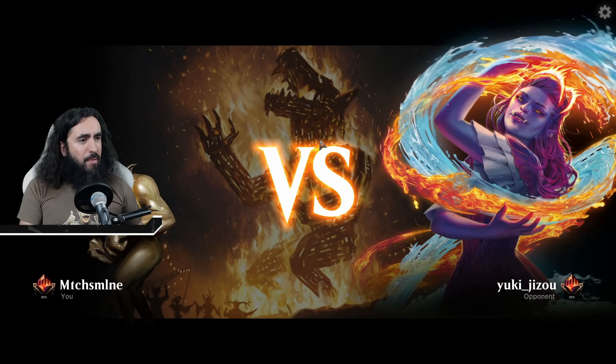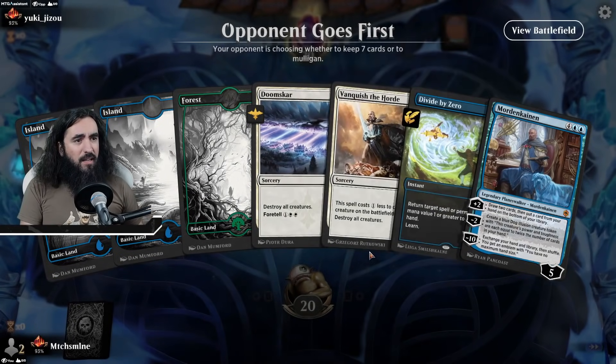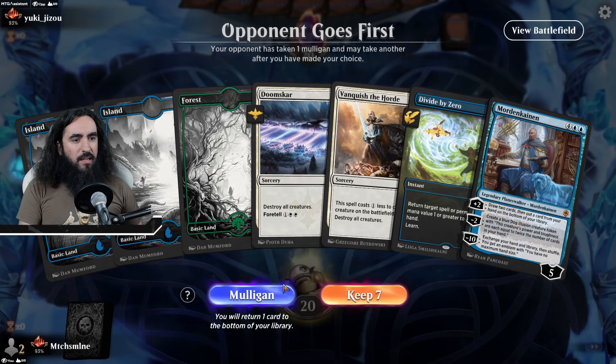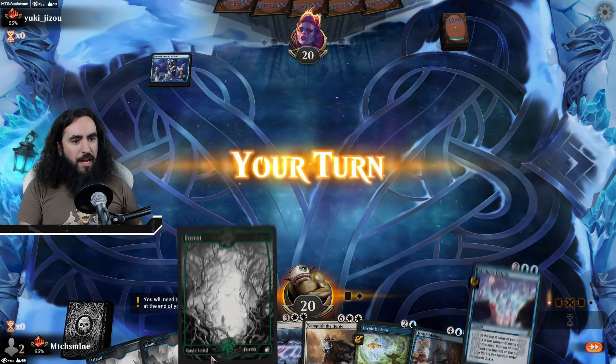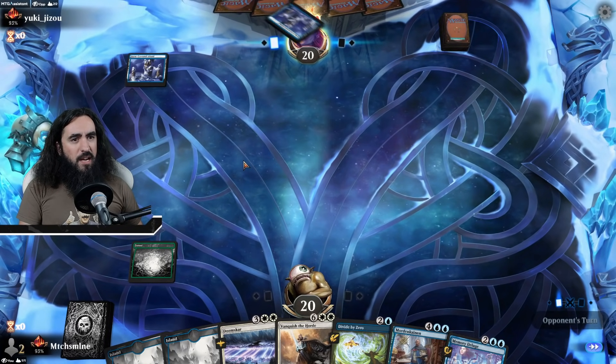Trying to steal all of my planeswalkers — I think you're crazy. How can we never have a white source in our starting hand? I think we're good if we can get the Divide by Zero up and running sooner or later. Is this a mono-white deck? It is not. It will be a dragon stack — oh, okay.